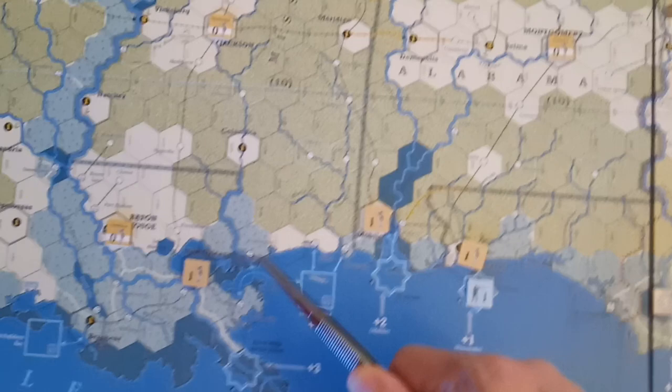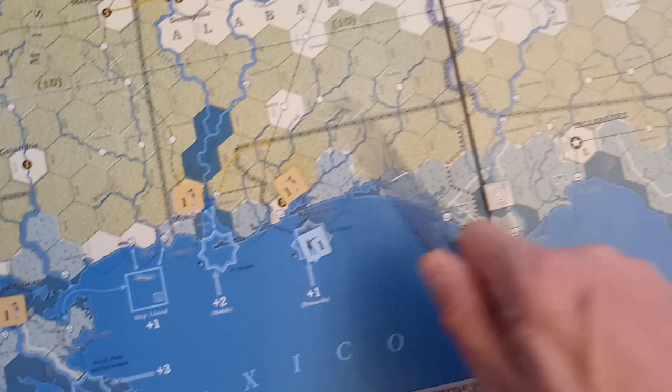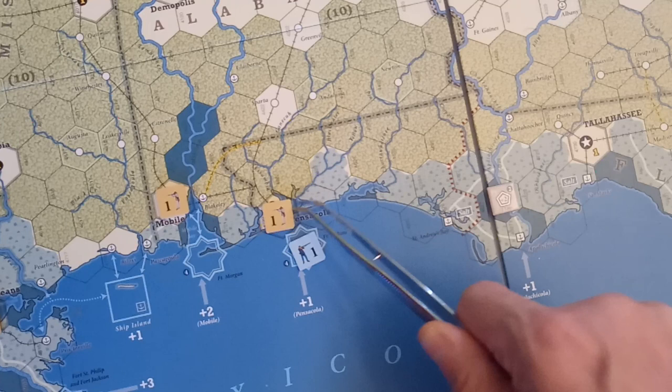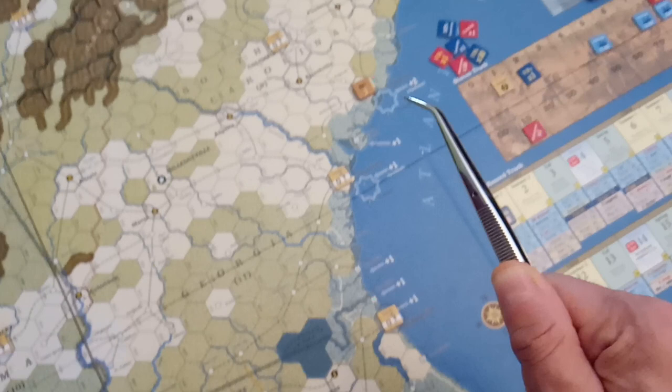The Confederates do have militia and some random strength points — one point is equal to 5,000 soldiers — scattered around. The Union does have control of Fort Pickens down in southern Alabama near Pensacola. All the rest of the coastal forts are currently controlled by the Confederates.